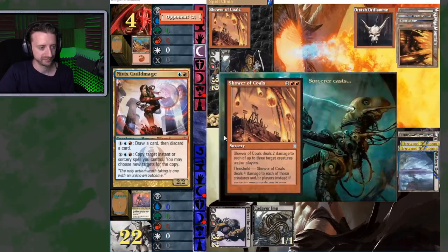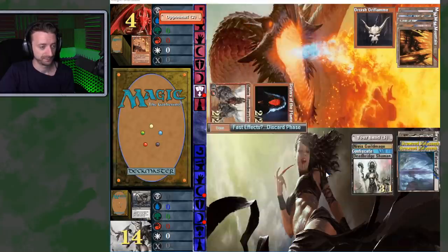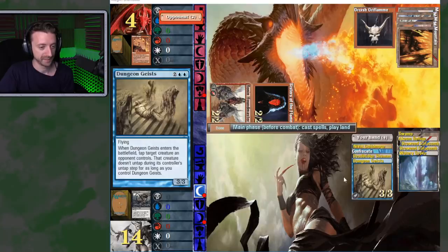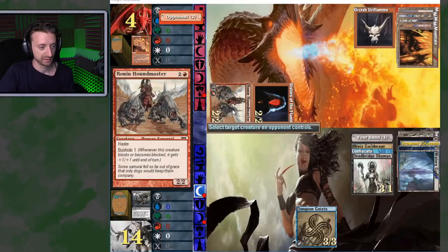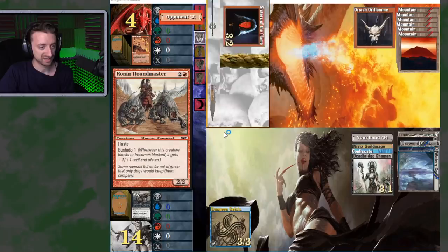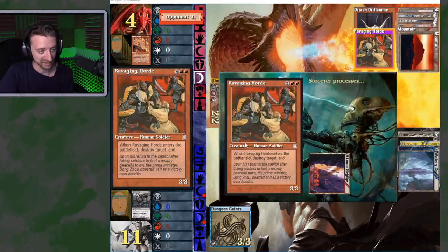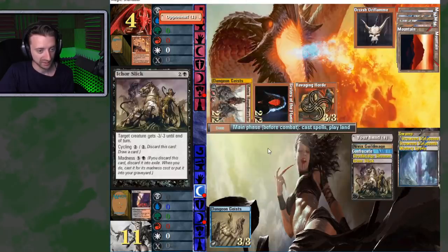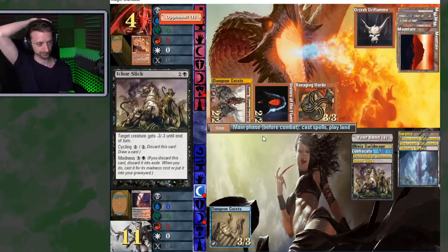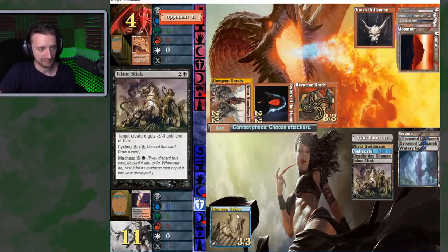Shower of Coals deals 2 damage to each of up to 3 target creatures. Let's tap your stupid Ronin guy forever. I started at 25, I'm down to 11. Where's the battlefield? Destroy target land — destroys my red source. Oh. Oh. Oh. I'm just going to get in there. If I can at least get one thing out of this I'm going to play the Shaman, I can use that to trade out and make him lose a card.